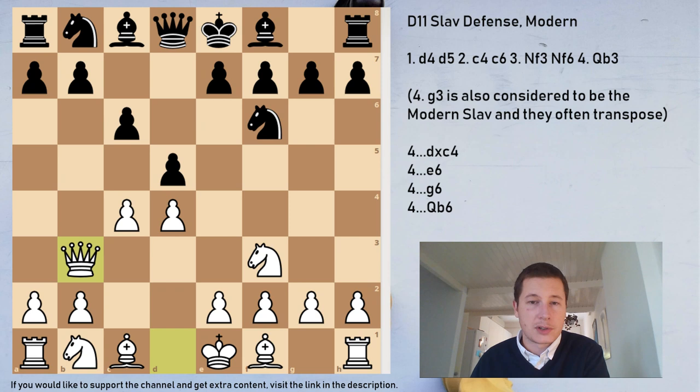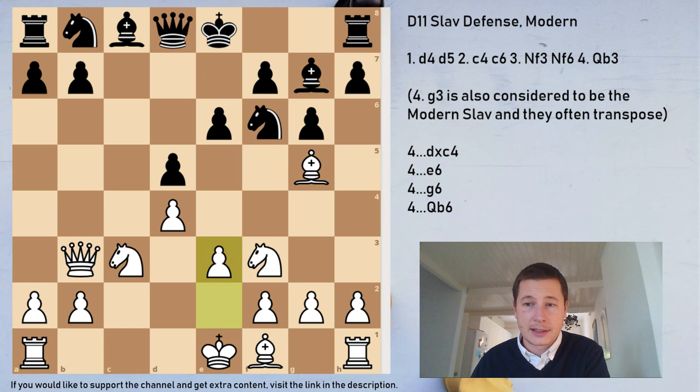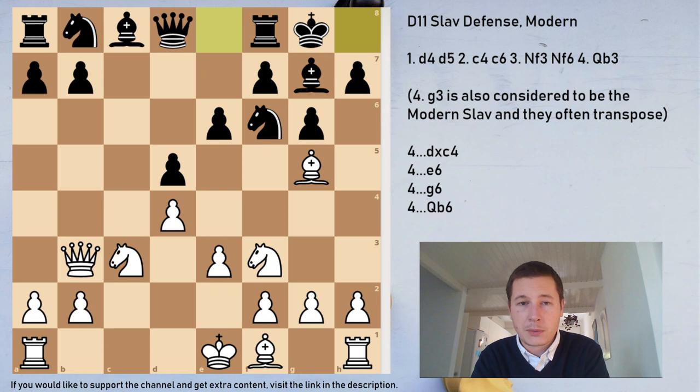g6 — I wouldn't recommend it. It creates a sort of Schlechter-Slav pawn structure with the White Queen on b3. So after g6, Nc3, Bg7, cxd, cxd, Bg5, e6, e3, castles — in the Schlechter variation you are forced to play b6 at some point because your bishop is on f5 or g4. Here, your bishop is still hemmed in on c8. As I mentioned in the Schlechter video, after g6 the early Qb3 by White is a very annoying sideline which transposes to this position. So if you want more on this, you can watch the video on the Schlechter-Slav. After Qb3, why would you play the Schlechter? In my opinion, that doesn't make much sense.